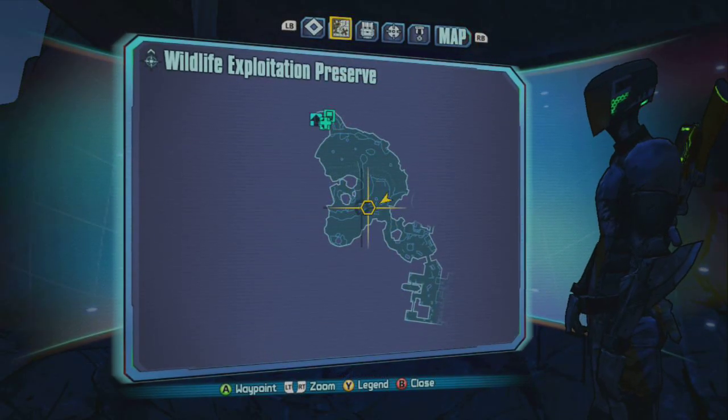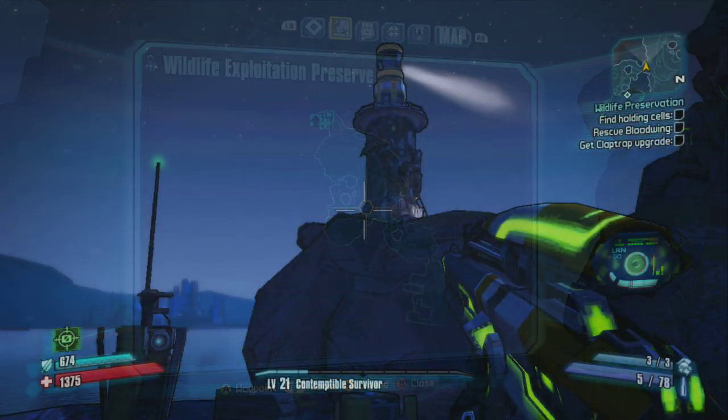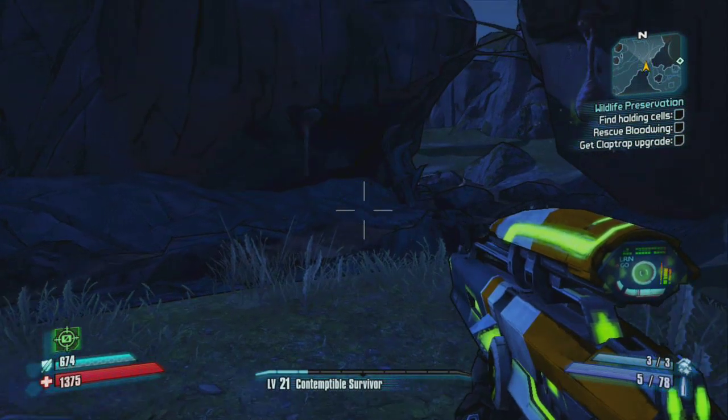The first bear is in a river between two overhanging rocks right near the first save point. From the first save point, orient yourself so you can see the lighthouse. This is a good landmark to find this location.